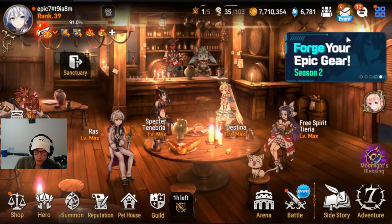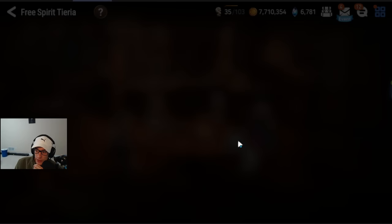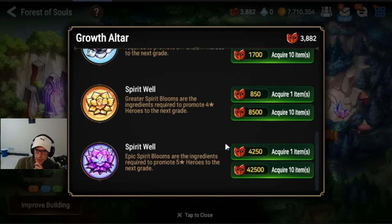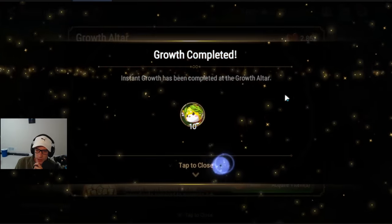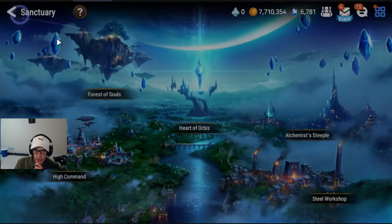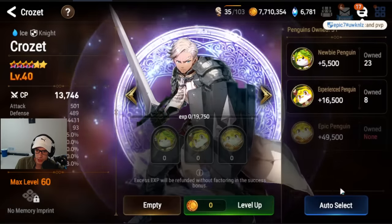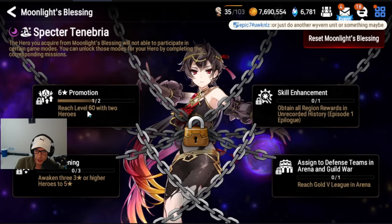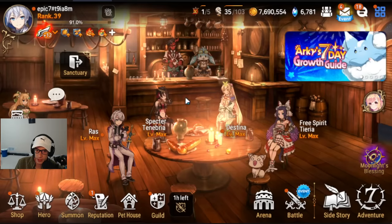We are going to complete the second part of that challenge. For your third 6-star character, I'm going to do Spectre Tenebria for the guide. First, level Crozet to level 60. Once you get him to 60, claim the reward here and then you'll be able to 6-star Tenebria. Those are your first 3 6-stars: Free Spiriteria, Crozet, and Spectre Tenebria. It doesn't really matter much because you're going to be getting a lot of 6-stars over the next few days.